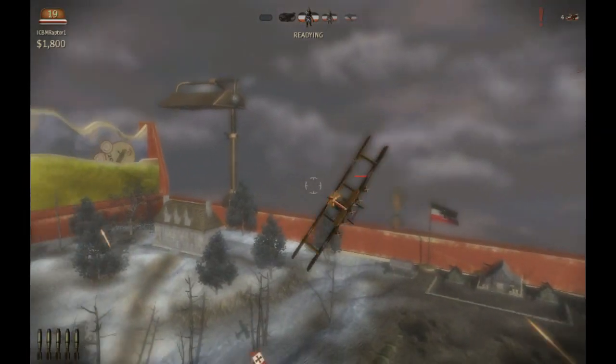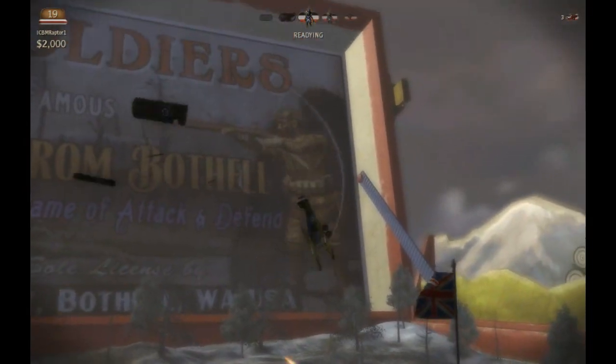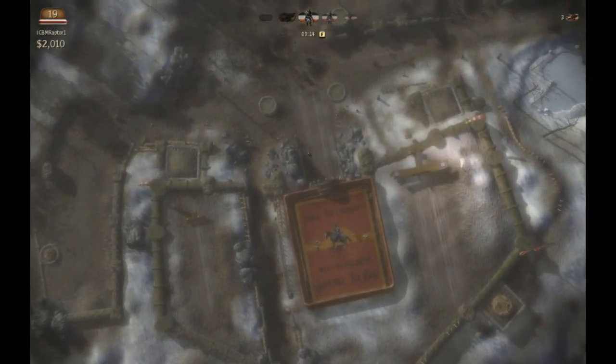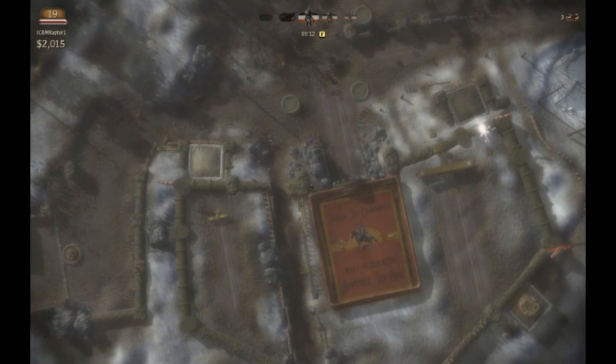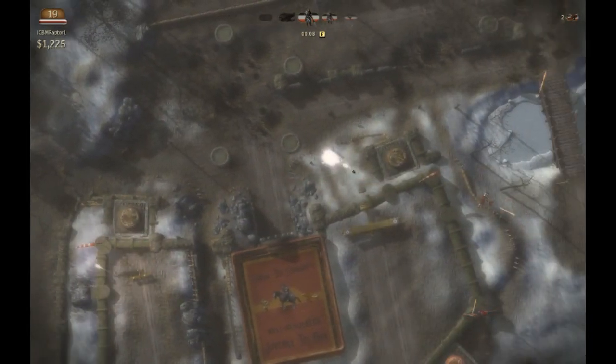We're going to protect our toy box. Looks like a couple of planes are already getting in there — they're really getting through our defenses easily. I got shot down, looks like somebody must have locked on to me. We're going to put down a couple more pom-poms. I'm not going to let any more airplanes get in there this time.